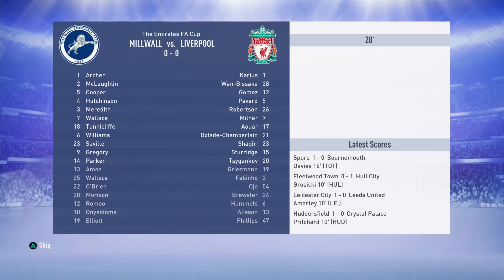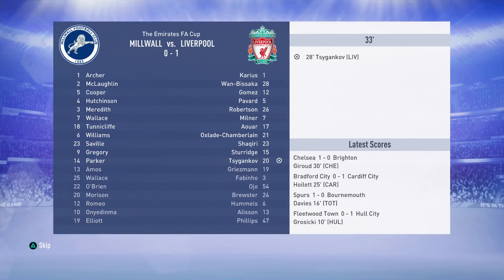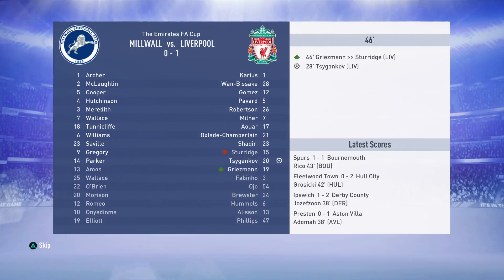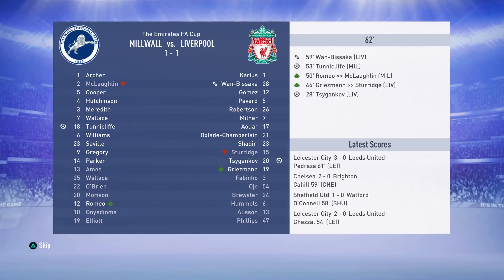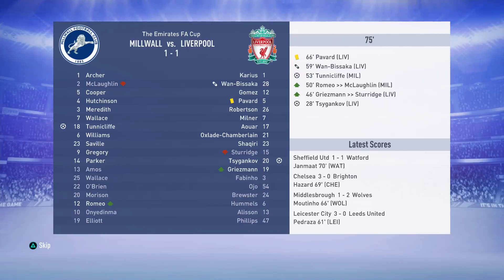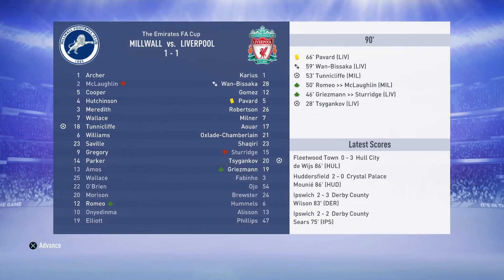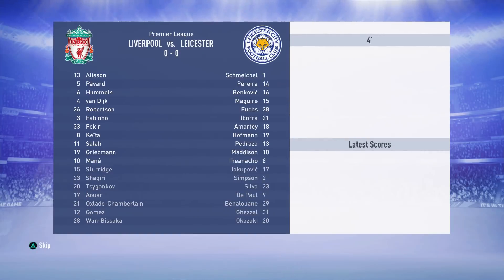We'll finish off the transfer stuff later — first, some FA Cup activity. We're away from home against Millwall at the Den. Zygankov gives us the lead; he's been a very good player in this series. Tunnicliffe equalises for Millwall and there's a small injury for Aaron Wan-Bissaka. It looks like it might go to a replay, and indeed it is — just a draw against Millwall in the FA Cup, so we'll be forced to play a replay later in this episode.